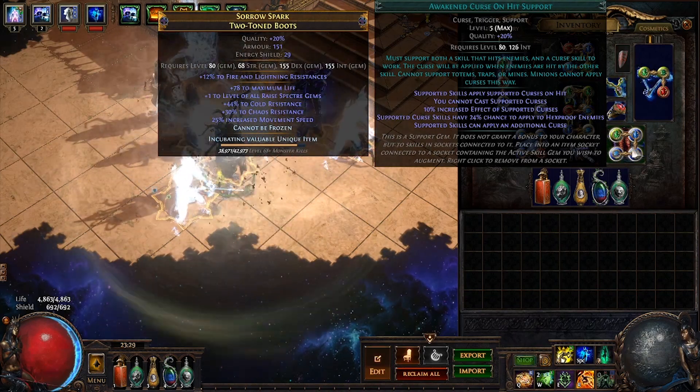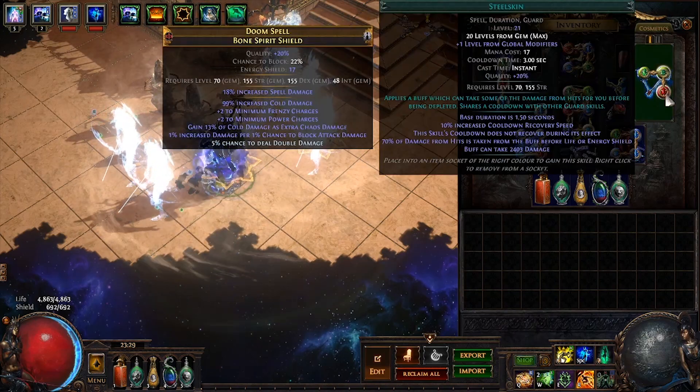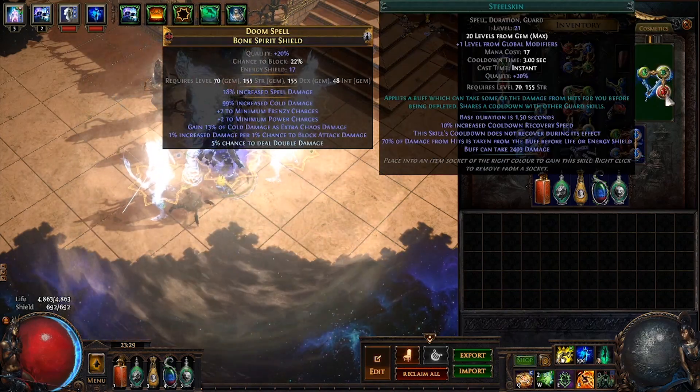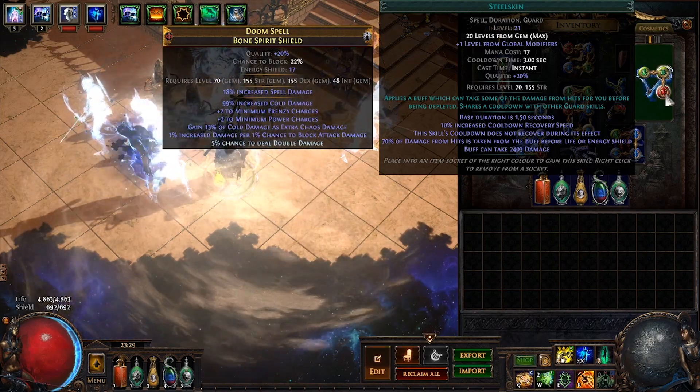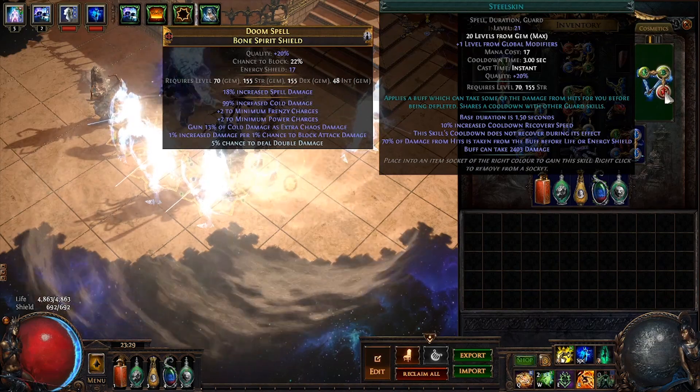In our shield, we are using Dash with Second Wind and Steel Skin. Dash plus Second Wind provide an excellent way to move around quickly, while Steel Skin is a great survivability boost.